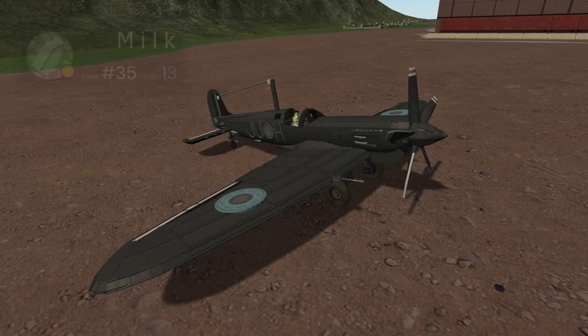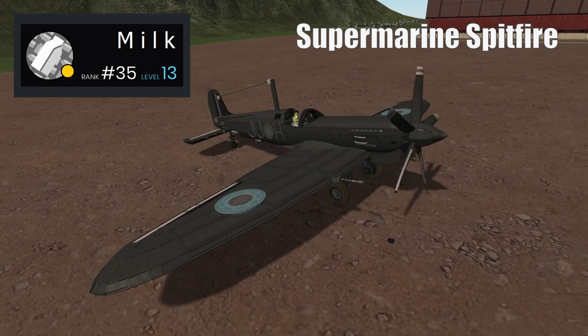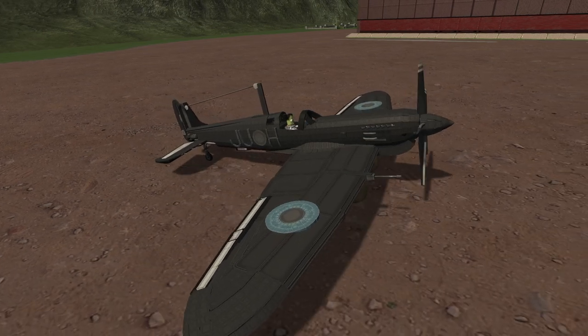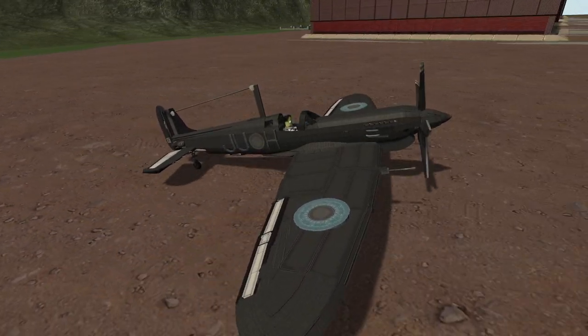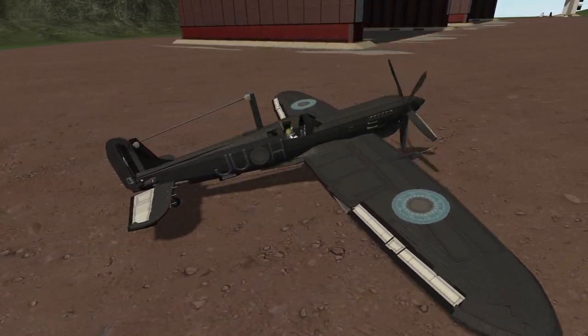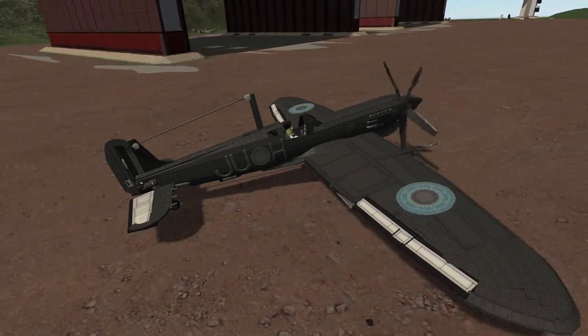We also have a Supermarine Spitfire to show you, unofficially submitted by Milk — good thing I spotted this on our Discord. I was surprised to see a lack of British aircraft, so I'm glad I called this gem of a craft file. The Spitfire first flew on the 5th of March 1936 and was designed as a short-range high-performance interceptor aircraft.